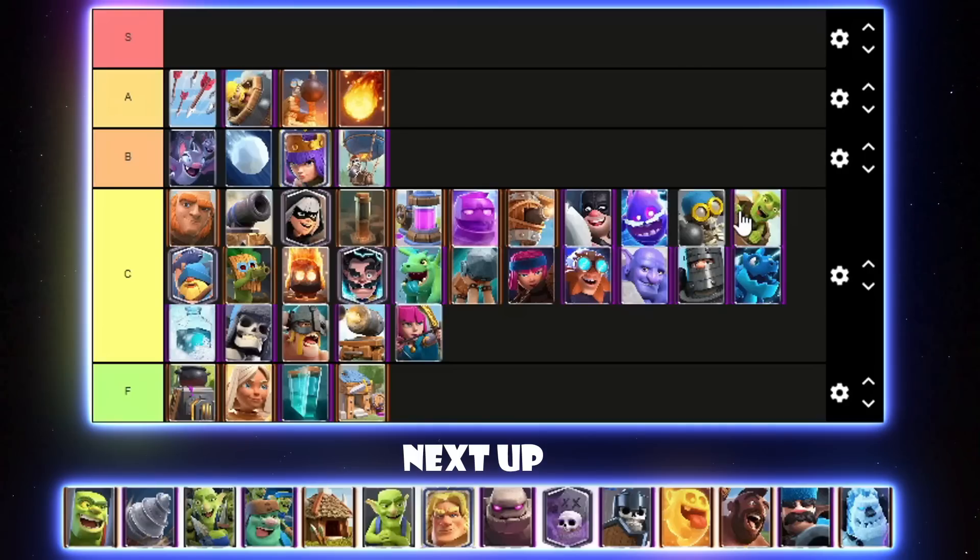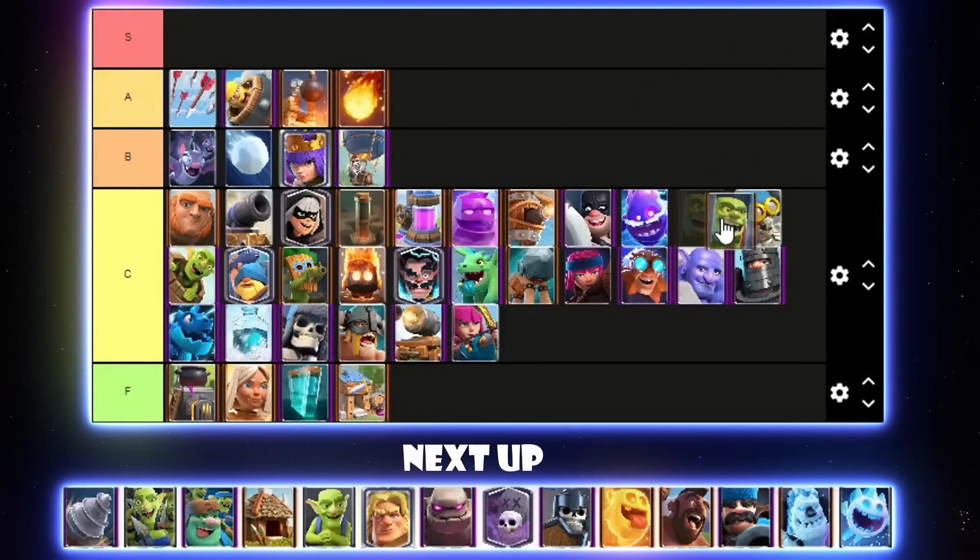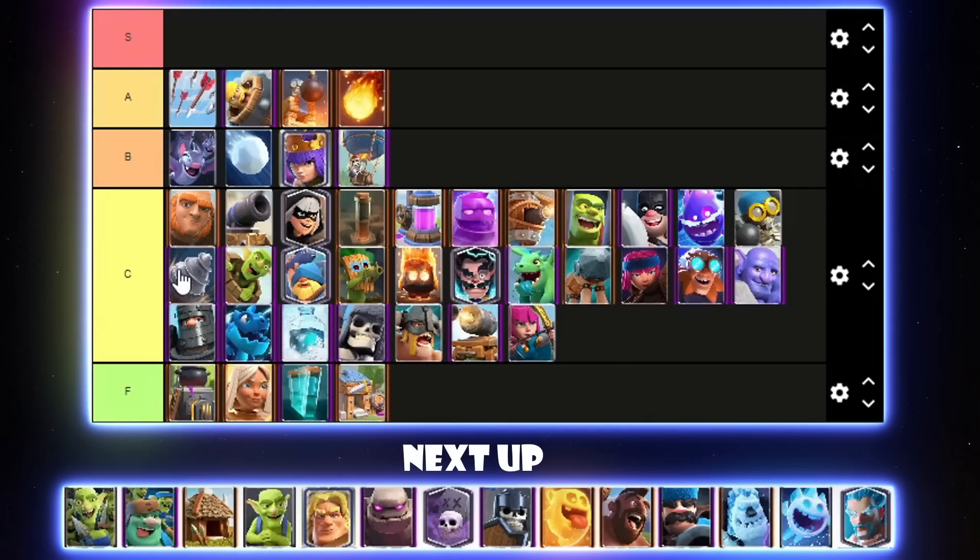Goblin Cage got a health buff for the Goblin Brawler so I think it'll be a little bit better now, but still not very versatile except in a few beatdown decks like Royal Recruits especially. I'll put Goblin Cage right above Executioner in C tier. Goblin Drill is not a very good card — it was viable for some time with Firecracker but after that got nerfed, Drill kind of disappeared. I'll put it below E-Spirit in C tier — there is one Drill Executioner deck that is decent in competitive play.